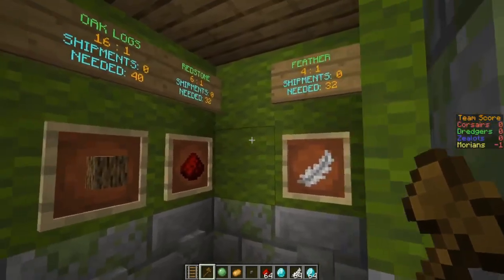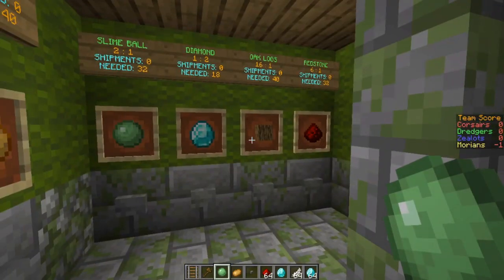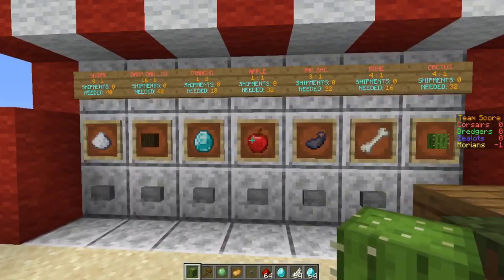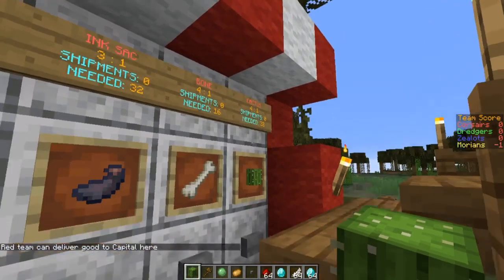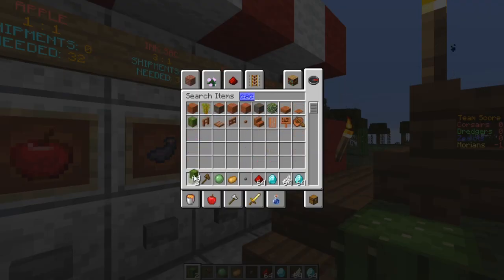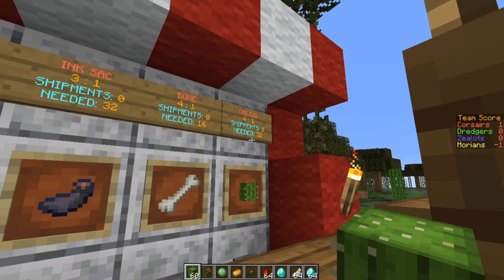You can see they have rails, potatoes, slime balls, diamonds, oak logs, redstone, and feathers. We want the signs to represent how far you are, so your goal is to gather these materials as the green team. Every team has their own type of materials. For example, this is our pirate faction — when you hand in one of these materials, like cacti, four cacti gives you one point. Let's grab a stack and hand them in.